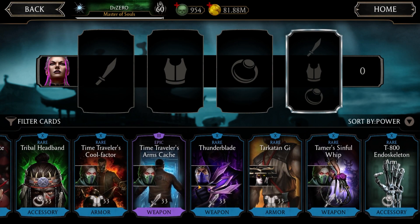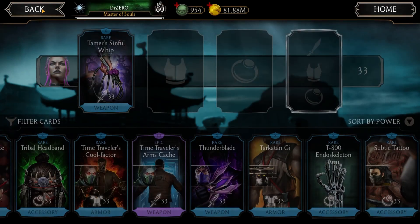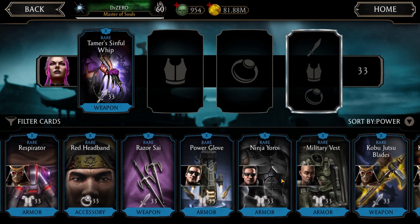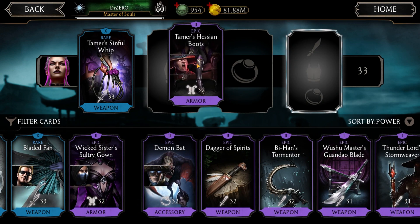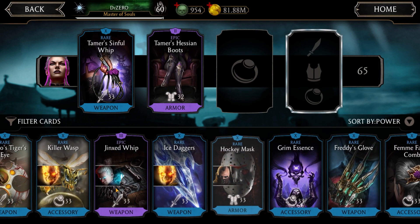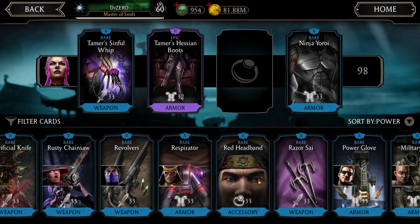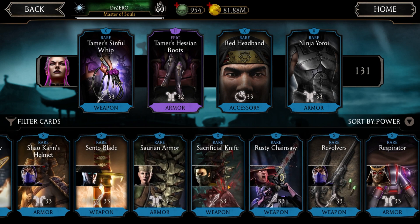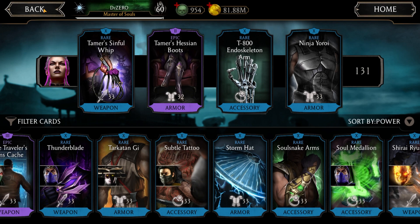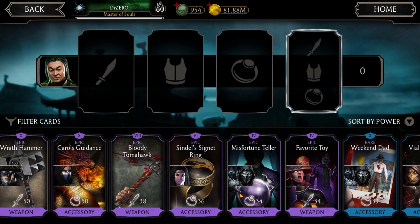I'm not gonna use her — actually, you know what, I'm gonna do brutality so let's go and equip her piece. What else does she need? A health piece, and power generation. Let's give her more health. And for this guy, Shang Tsung...